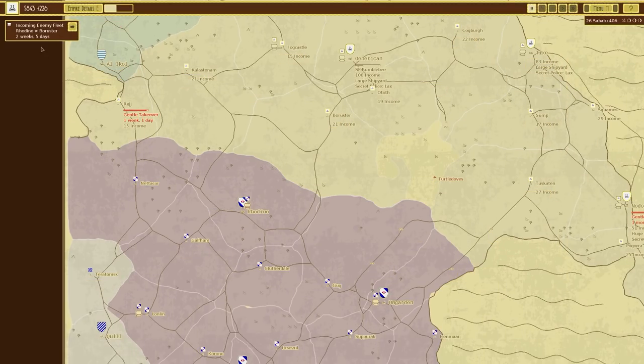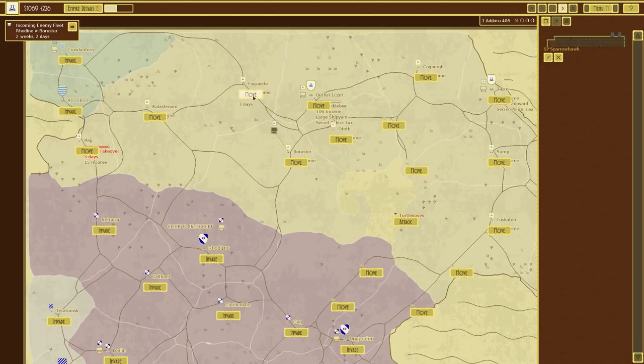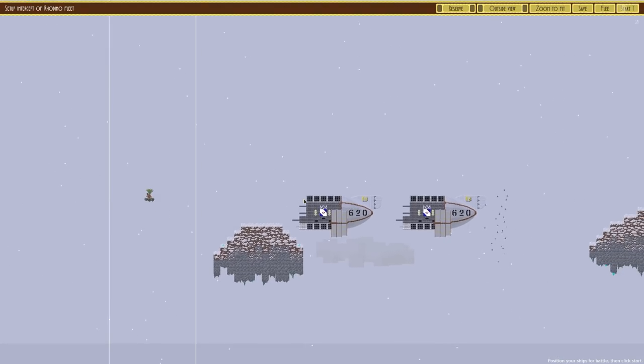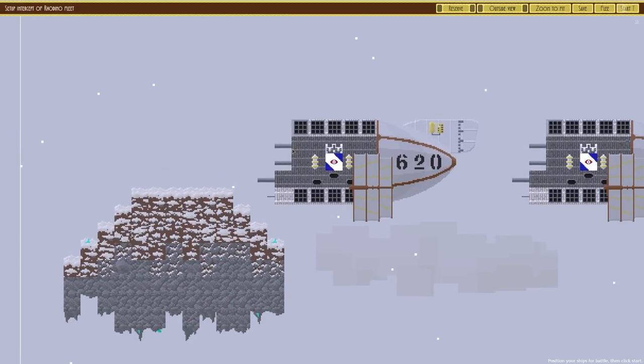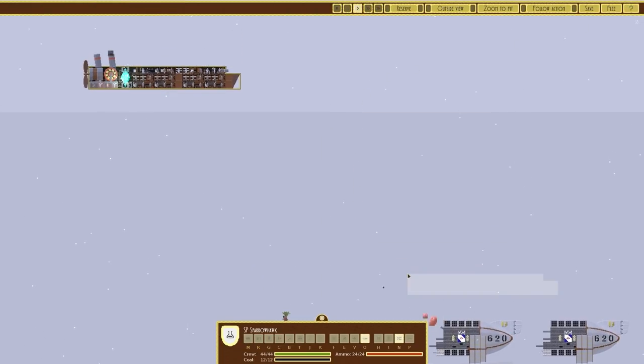In two weeks and five days an enemy fleet is coming in, so I'll move our sparrowhawk over there very quickly and see how fast we can react. Actually, I might intercept them instead. I'm going to intercept their fleet. They have two vessels with looks to be three cannons — I think standard cannons — and a rifle. Let's go ahead and start to board.